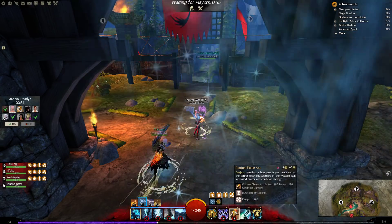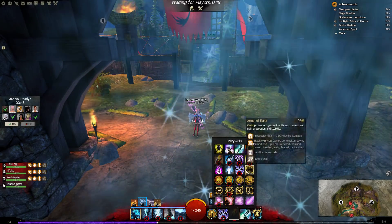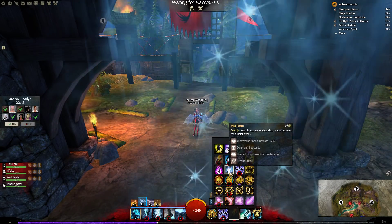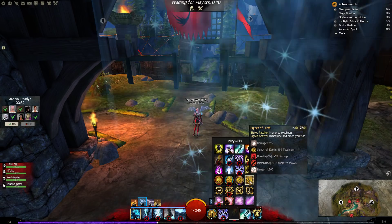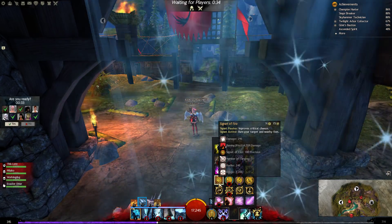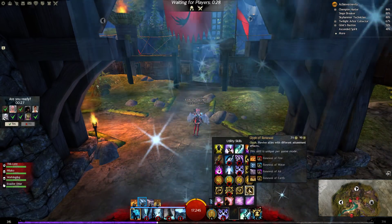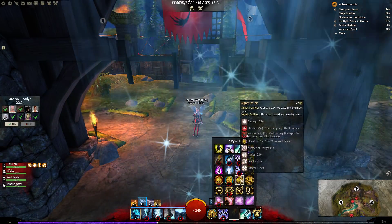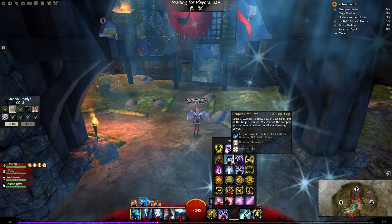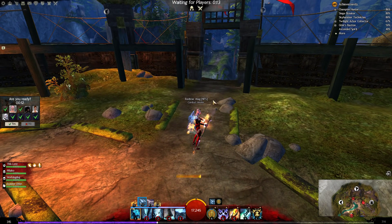I'm not so sure if I use conjure flame axe, but I'm thinking of using it. I wanted to use another one but I'm not sure which one. This could be nice — improves critical chance, burn your target and nearby foes. Firestorm is nice but the cooldowns are also too long. I wanted to use the hammer because it has nice damage, or the conjure frost bow for heavy damage. Let's go with the flame axe, I just need to test it out.